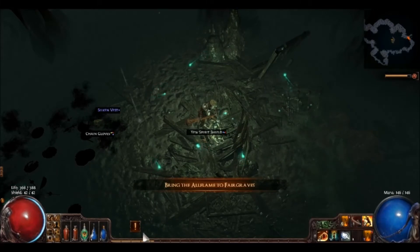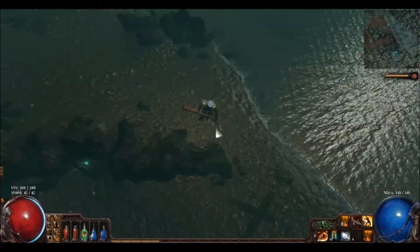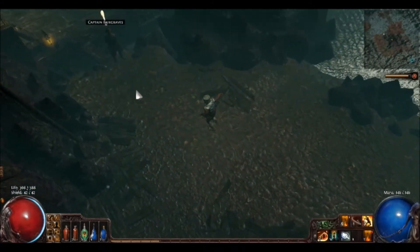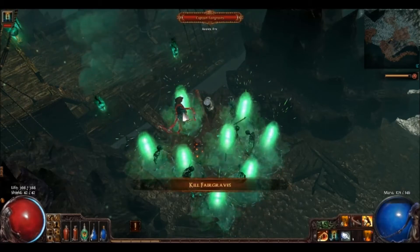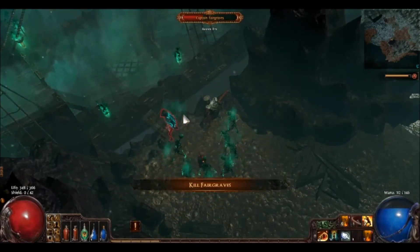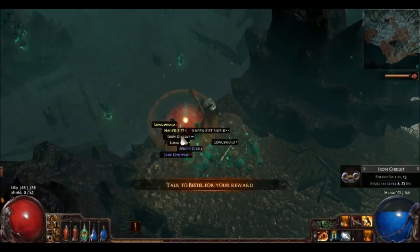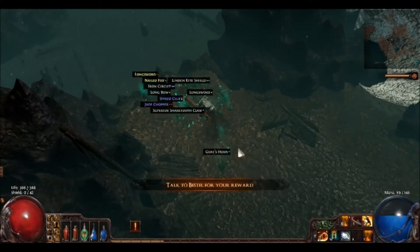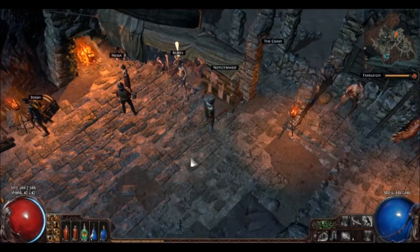We go after the All Flame and we get this from under the Slave Girl. We then move on to the Mariner, where you get the quest from to begin with, and we take on him and his minions. It's not difficult at all if you're level-ready for it. This is a good area because there are a lot of packs, so it's a good area to reset and farm.